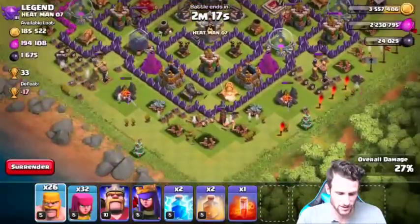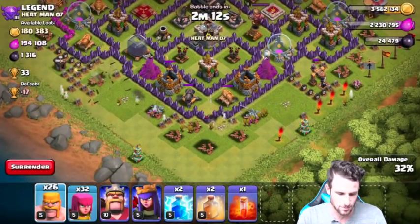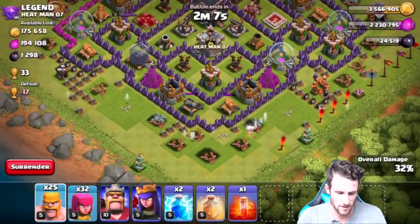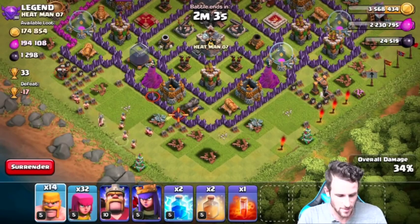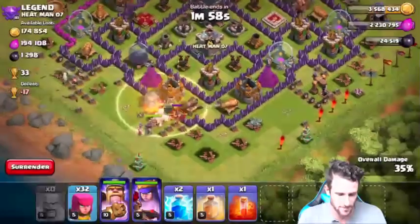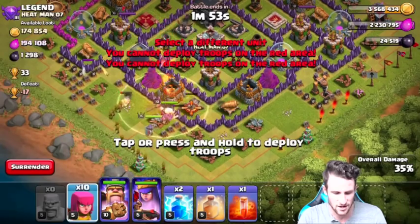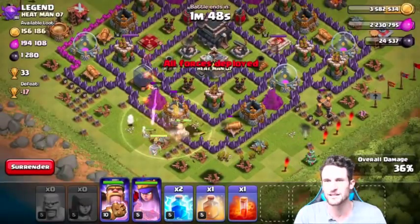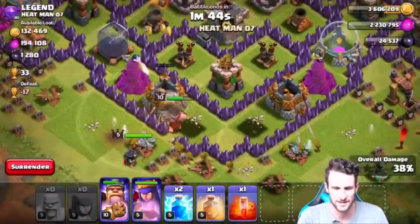It looks like a lot of the gold is actually inside the storages. So we're going to go ahead and deploy a little bit heavier down here from the bottom, see if we can get in there to that dark elixir as well. Let's drop off our barbarians like this, I'm going to use one heal spell, drop off our king, drop off our queen, and get up in here. Come on archers, I need my archers to go take out that wizard tower ASAP. Take out all of this stuff - king and queen are in there, they're doing a good job.